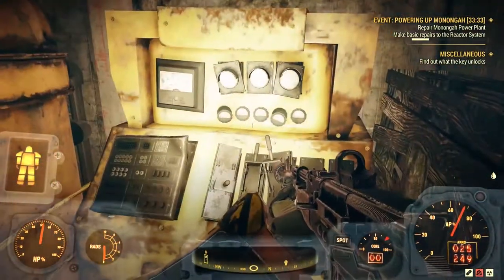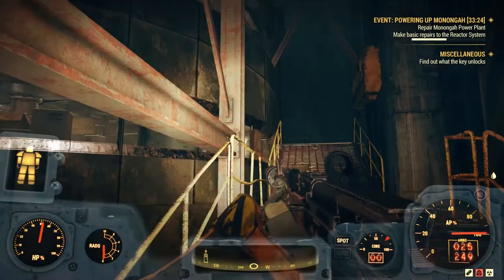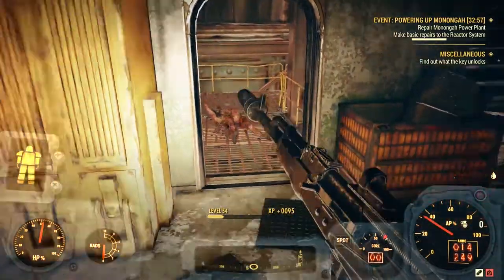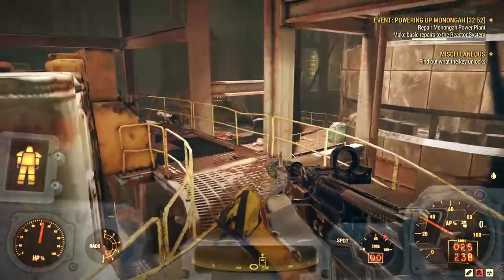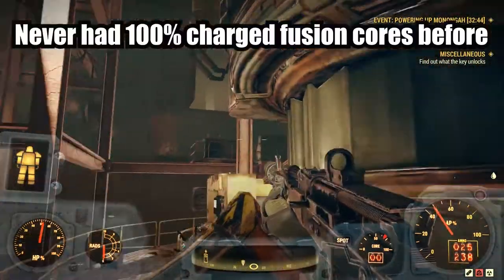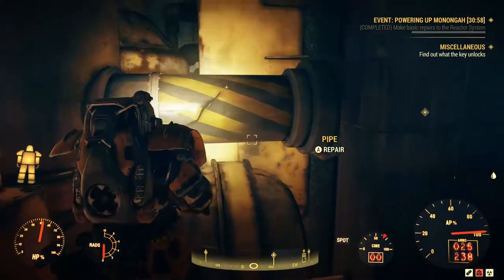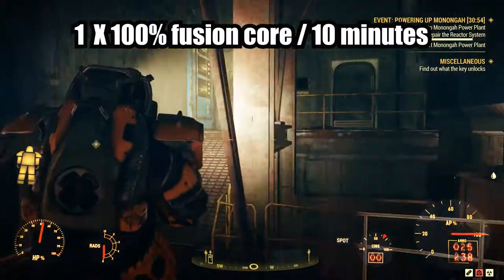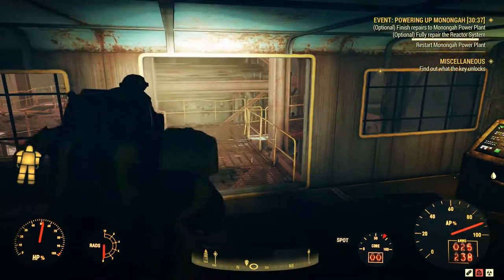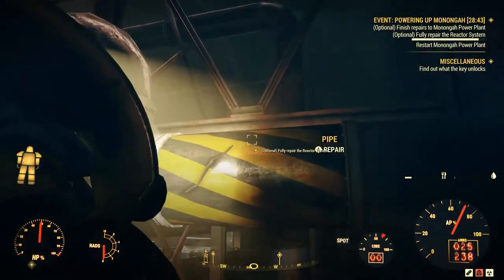Follow the little yellow diamonds that guide you to the next sort of problem pipe. They just keep coming. What's the ammo like? 238. I'm going to enjoy getting 100% charged fusion cores. You get about one every 10 minutes, roughly. So you're going to get about six in an hour, which is good. But it's certainly not for free, especially when you're solo like me — hey, that rhymes, I'm like a poet, but I don't even know it.